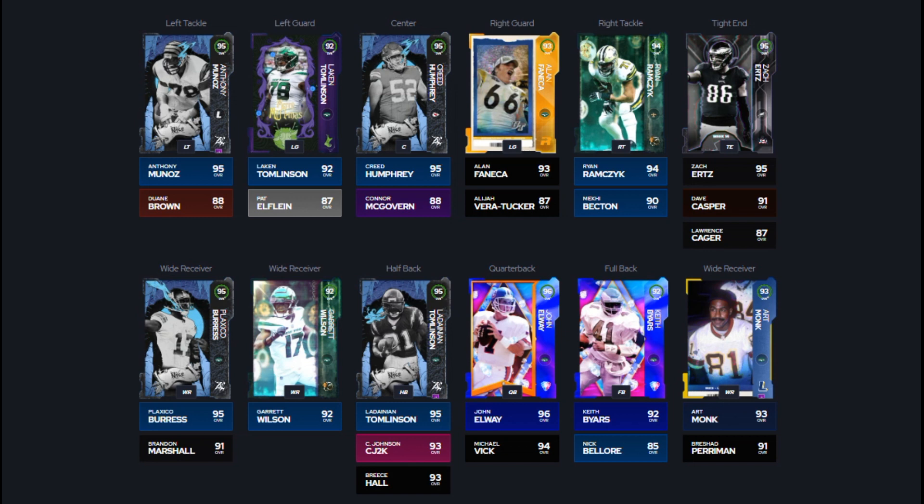For tight end, we want to upgrade because Dave Kasper — who required level 51 in the Season 1 field pass — is the best available Jets option. We'll use Zach Ertz, who is probably still the best tight end in the game: good speed around 92, gets short route elite for only one ability point, and he's 6'5". For quarterback, John Elway gets any team chemistry and is still the best option. If you don't have him, Michael Vick or Ryan Fitzpatrick are your next options — note that the 94 overall Fitzmagic card from the competitive field pass can no longer be obtained.